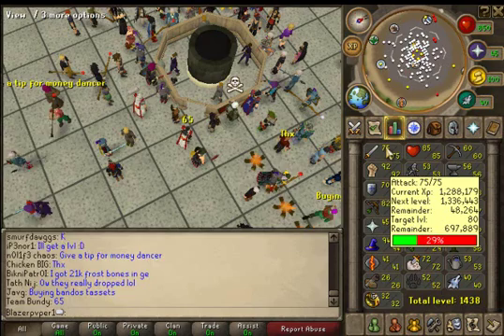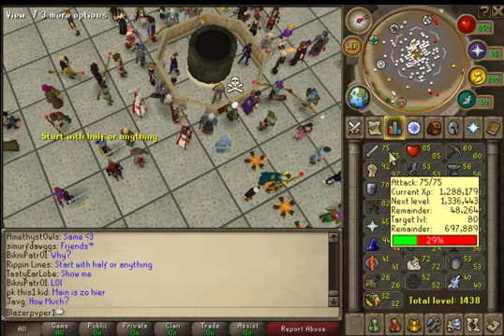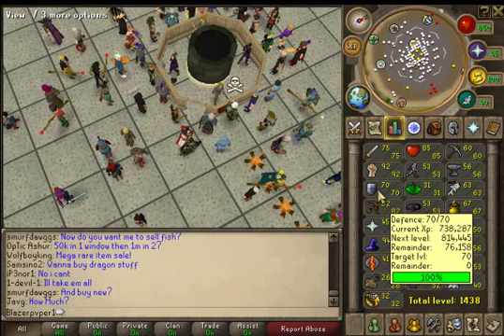I got 75 attack and 92 Slayer - I've had that for a while. I was at 73 attack and got two levels from Slayer. I got 70 defense - I did Cyclops up to level 69, and then I got to a point where I was 68k away from leveling. Then I did quests for Piety.